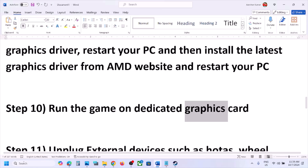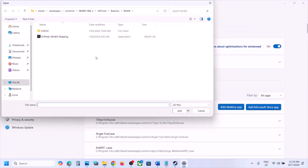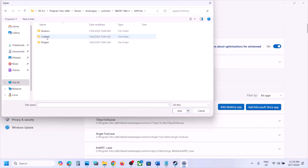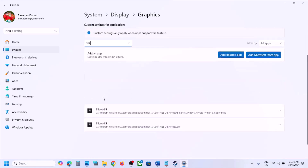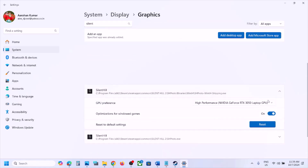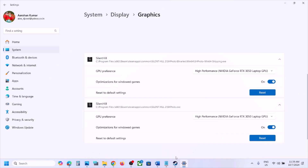The next step is to run the game on the dedicated graphics card. Type 'Graphics Settings' in the Windows search box, click Add Desktop App, browse to the game installation folder, and add the game EXE. Also add the EXE from SHProto > Binaries > Win64. Once added, search for the game in the list, click the down arrow, and select High Performance for both EXE files, then launch the game.